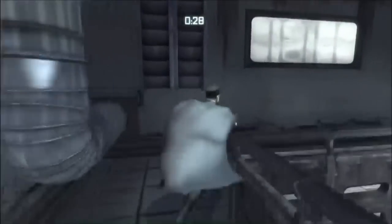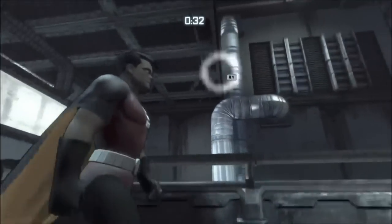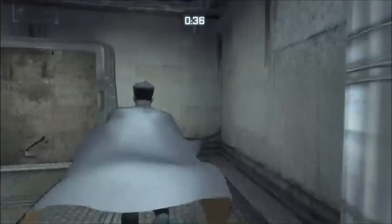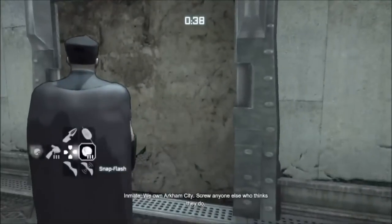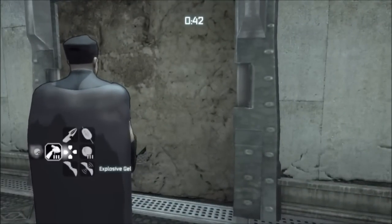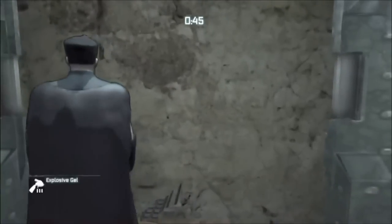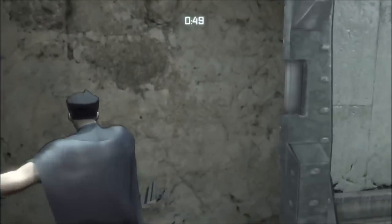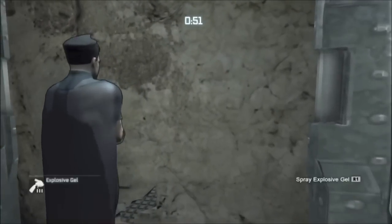You press X to run, okay. We got this. We're learning things. We own Arkham City. Hurricane. Snapkick. There's the explosive gel. Not that. Not that. We'll figure it out.